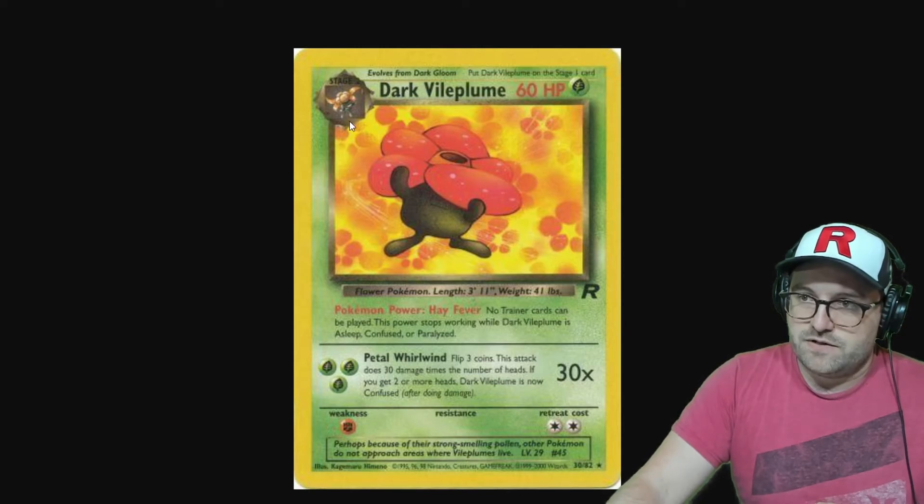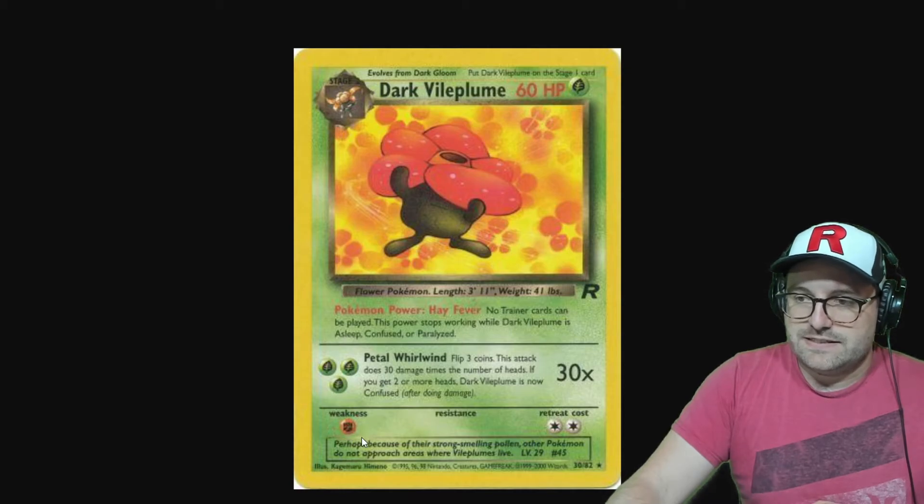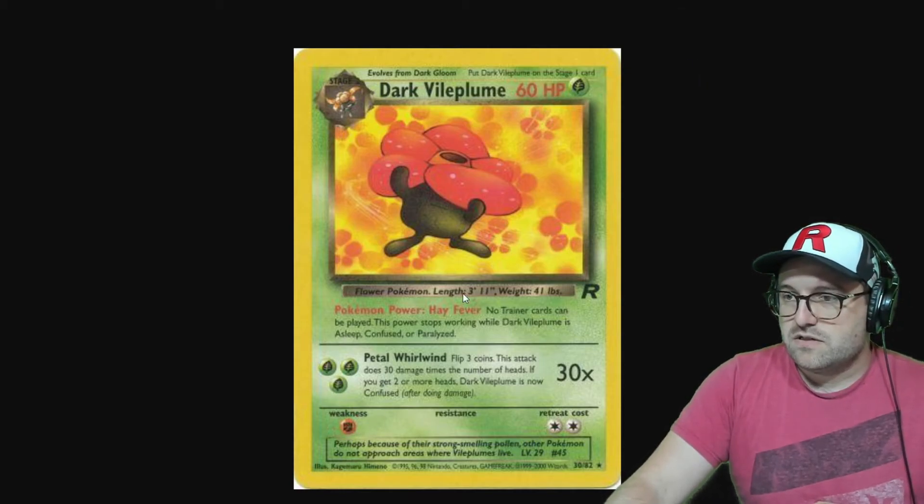Next, Dark Vileplume — this only applies to the non-holo version of Dark Vileplume, where the weakness is listed as Fighting instead of Fire. The holo foil one has the proper Fire weakness.